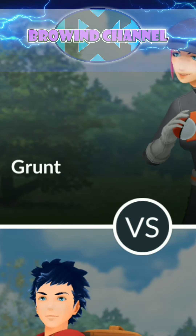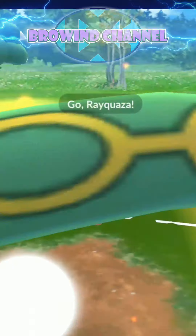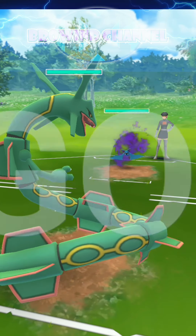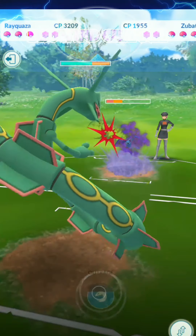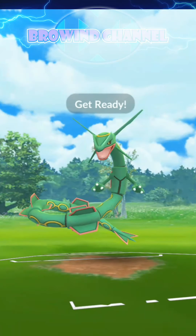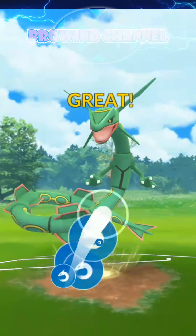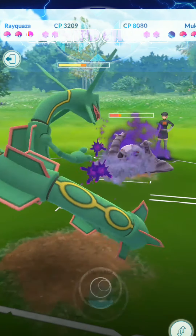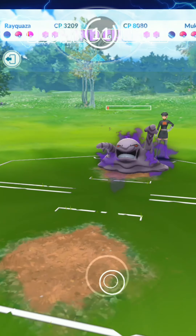All right, let's do this. Battle start! All right, it's another triple Zubat team. Maybe a Zubat after this or Golbat — I don't know, it should be easy, easier than Porygon. Oh, it's a Muk! I thought it was triple Zubat species. And there's a Muk here.